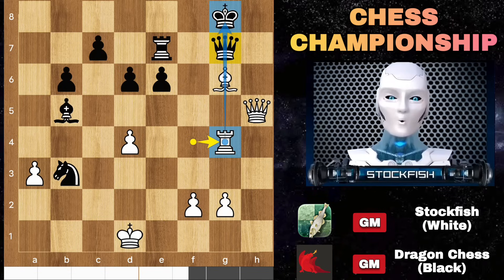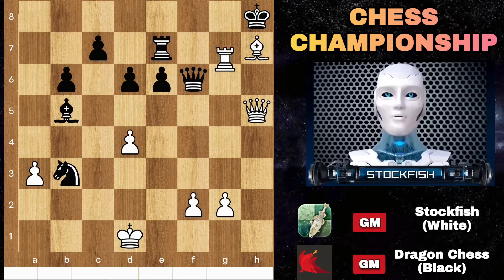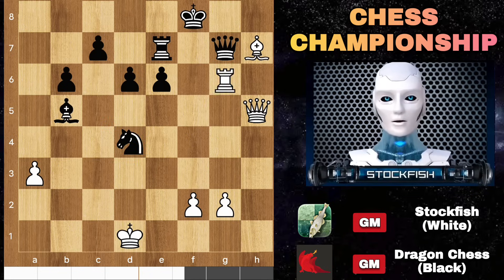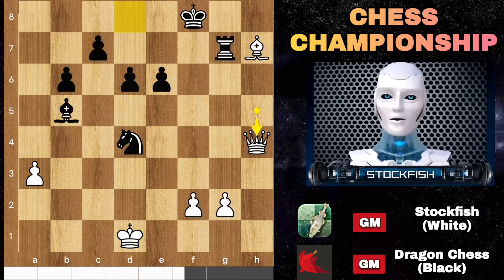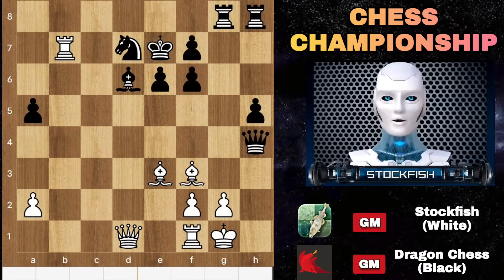Rook G1 to get this file. If you play Queen F6, then after Bishop H6, King H8, it will be checkmate on G8. The game is just dead lost for black. I am gonna win the game and the Computer Chess Championship event. After some moves, Dragon resigned the game and this is your today's puzzle — solve it and answer me in the comments. Let's see how the game ends.